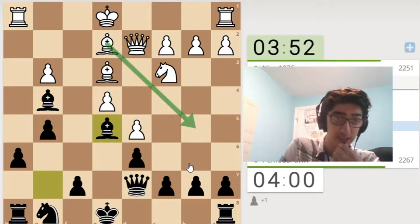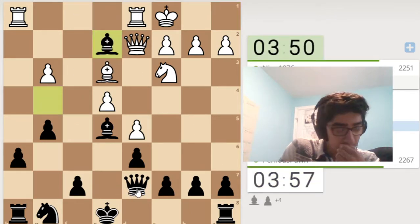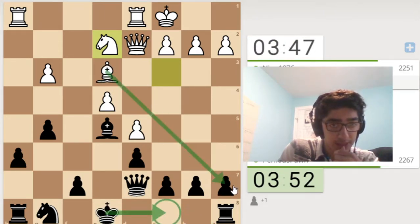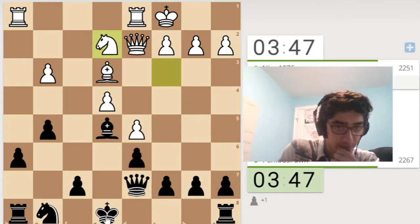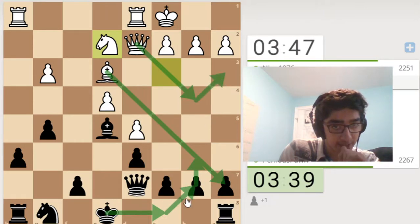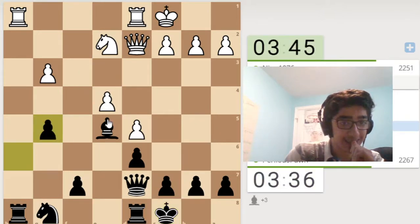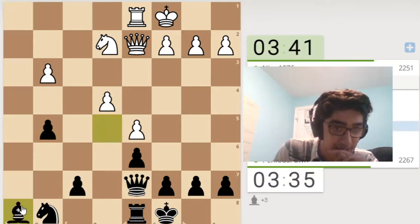If bishop b5, c6, takes, takes, he goes back and I take here with check. It's really dangerous but I think it's pretty good for me still. This position looks pretty bad for him. Maybe bishop d4 after taking here, but even then I'd take here, so yeah this is really unpleasant. He goes for that instead, so I'm just going to trade this bishop off. I don't want that bishop there anymore. And then I think I'm going to castle queenside. I just realized he can take here — psych, I have this defended. That was pretty funny. He just missed that I had this defended, and funny enough so did I.